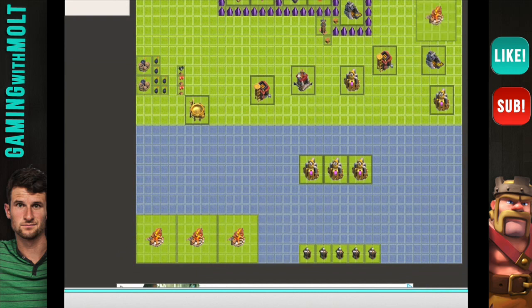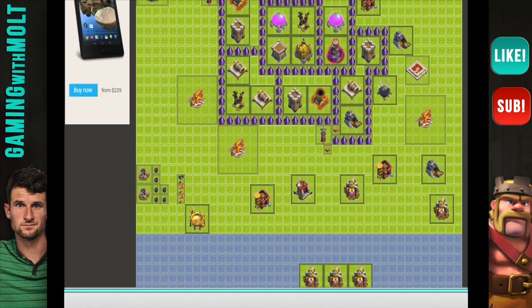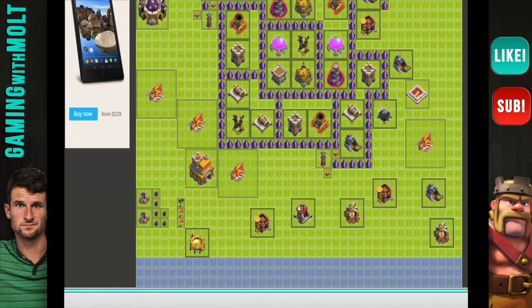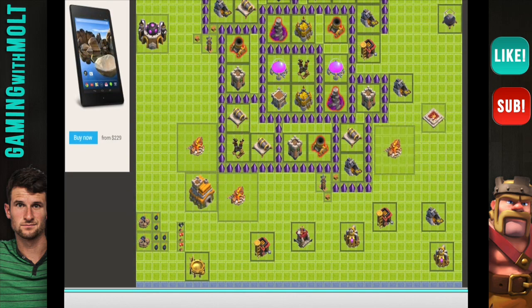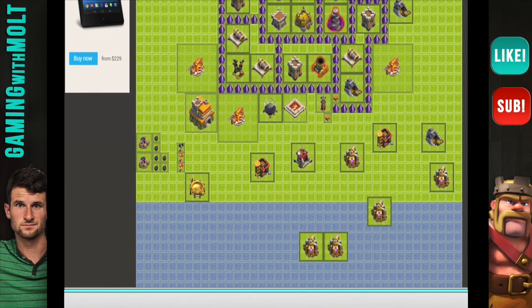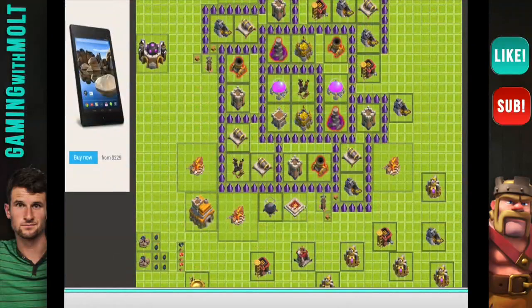Let's bring out our Army Camps — put an Army Camp right here, an Army Camp right here. Why don't we put the Town Hall right here? That'll kind of protect that air defense a little bit. Then Army Camp right there and Army Camp right here. Let's put the Dark Elixir storage right here. If you do have a Barbarian King, he can be outside at this point.